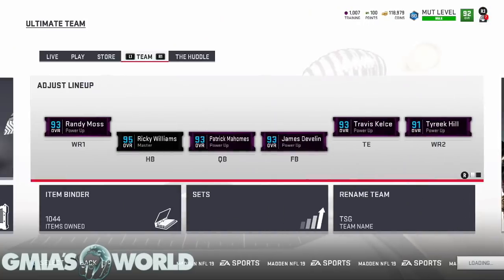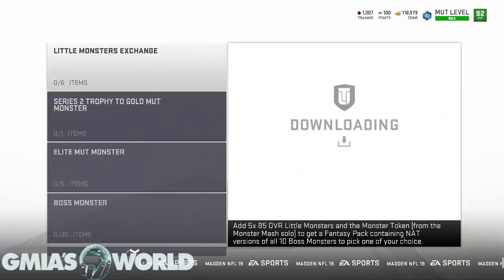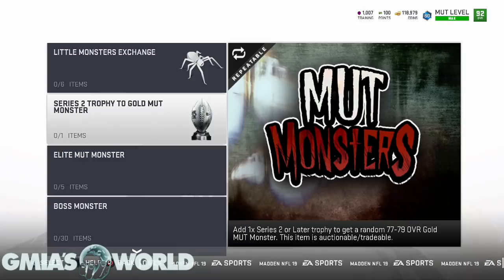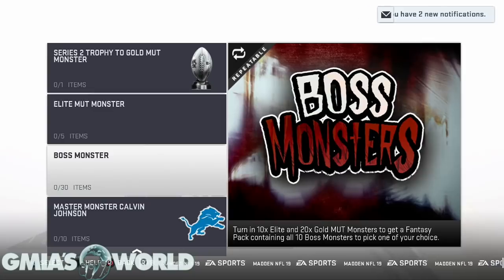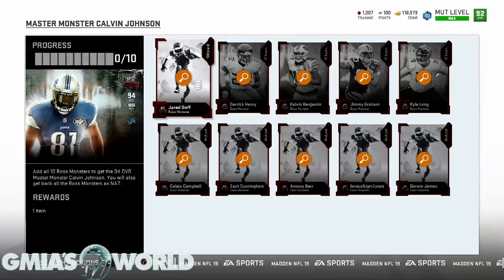Through the solos you should be able to get one free NAT. Here are the five sets: the little monster exchange lets you put in five 85 overall little monsters and one monster token to get a 90 overall boss NAT. You can use series two trophies to get gold mutt monsters - add one series two or later trophy to get a random 77-79 elite mutt monster. Exchange five gold mutt monsters for a random 80-84 boss monster. Turn in 10 elite and 20 gold mutt monsters to get a fantasy pack containing all 10 boss monsters. The master is Calvin Johnson.